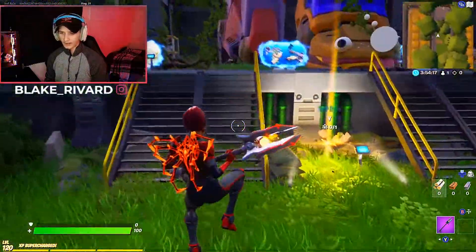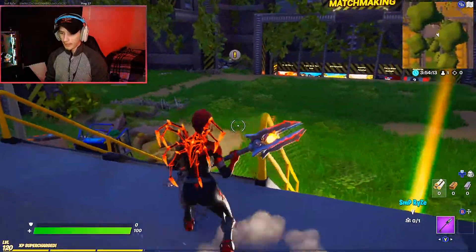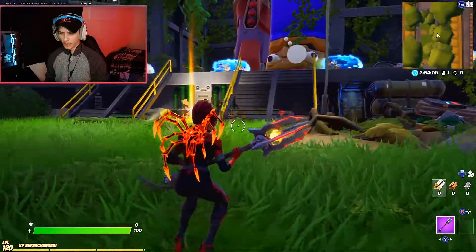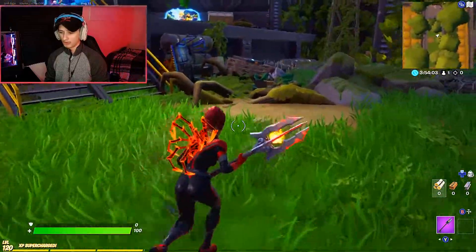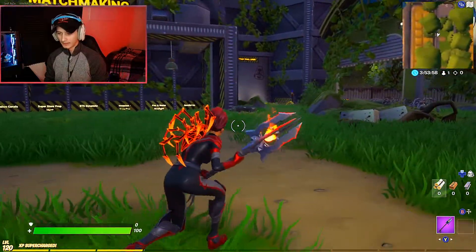Here is the villain Ventura with the Arachnid back bling — fully red and blacked out. This looks sick. Let me know if you guys did get these edit styles as well. I honestly have no clue if these just came out recently, yesterday, or just now, but let me know what you think about this skin down in the comments.